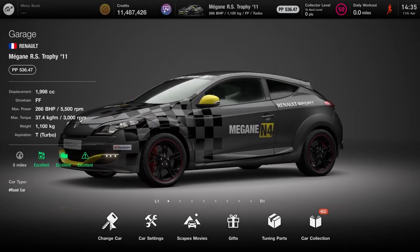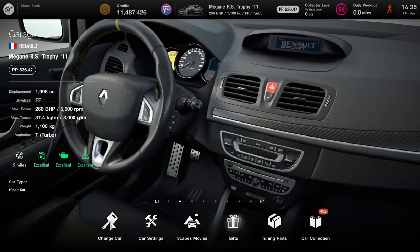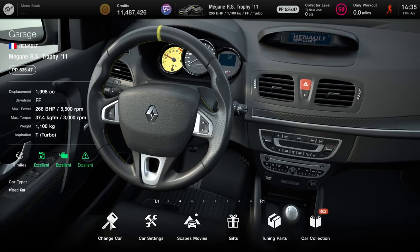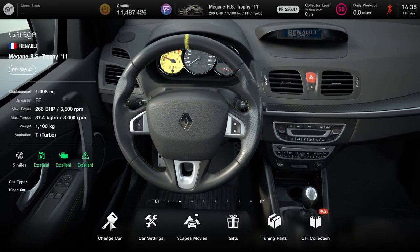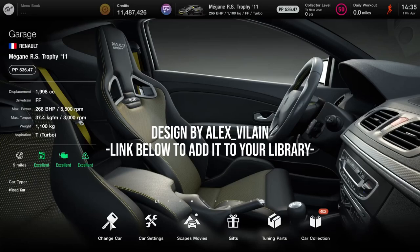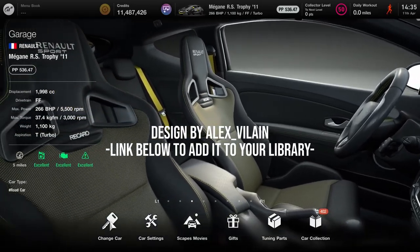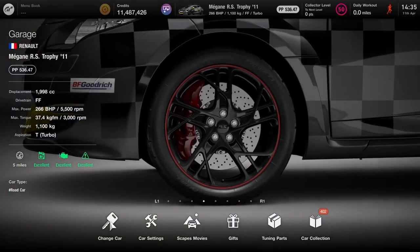Hi again folks and welcome to day four already. We are as always motoring through these special projects builds, this time one of the probably more obscure cars compared to some of the others in the pack. A vehicle which I found while just looking through various Megane liveries for some inspiration. Checked out the car online, liked what I saw, so I thought let's go for it. It is of course the Megane N4, a more rally-based version of the Megane — not quite a full-on WRC machine, but a nice little build.